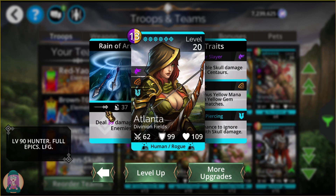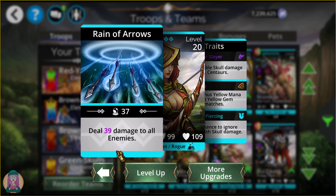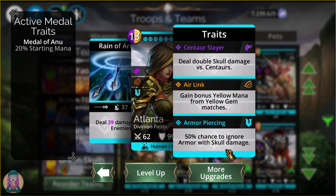Atlanta — you'll have this troop if you've done the storyline at Divinion Fields; she's the one you get at the end of the story. Damage to all enemies — it's your magic plus two, so not a ton, but put her in a delve for a quick run and it makes things nice and fast. She has a 50% chance to ignore armor with skull damage. With the Air Link and double skull damage versus centaurs, if you add Hunter's Mark on top of that, she will cream your enemies with skulls if they're centaurs.